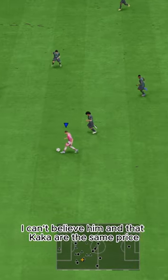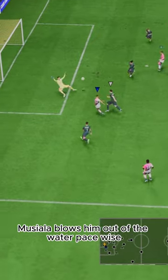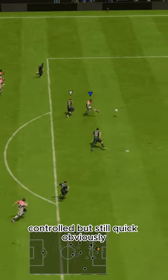I can't believe him and that Caca are the same price — Musiala blows him out of the water. Pace-wise, use a Hawk and he's got max acceleration, controlled, but still quick, obviously.